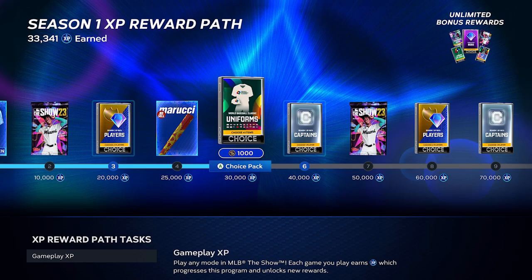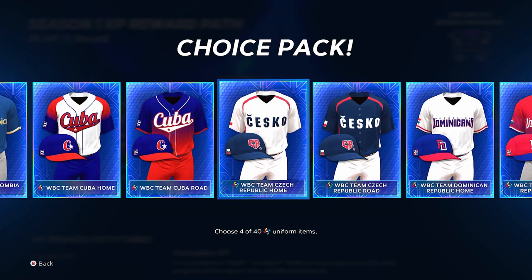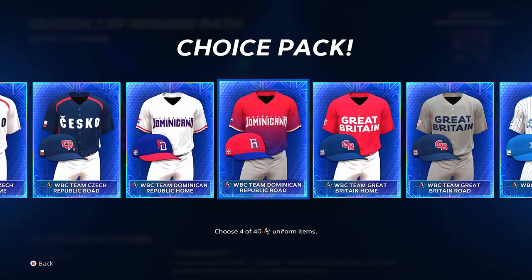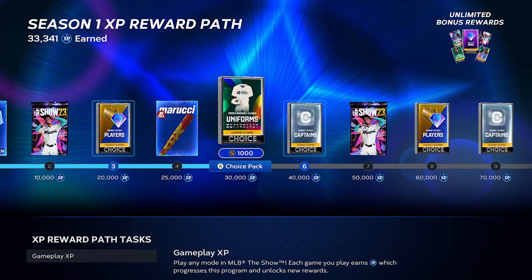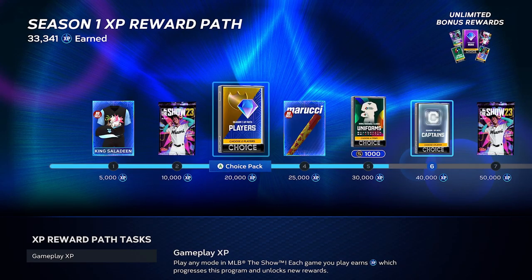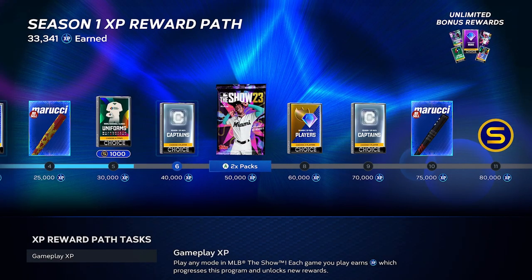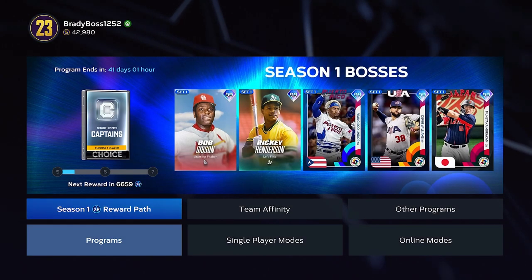I barely played the game — I probably have two hours in right now — and I already have 30,000 XP. You get a thousand stubs and a choice of four uniforms. I quick sell them all for a thousand each — that's 5,000 stubs right there. Then you get free players, a free diamond, a lot of free choice stuff, jerseys, and a choice pack of a 92 overall. That's not really a stub making method per se, but those are really good ways of getting a better team so that you can make stubs.